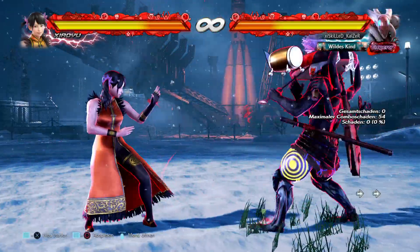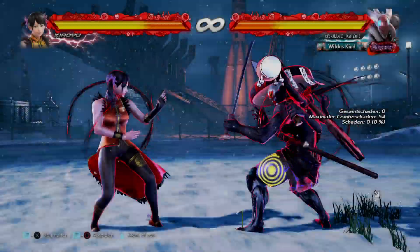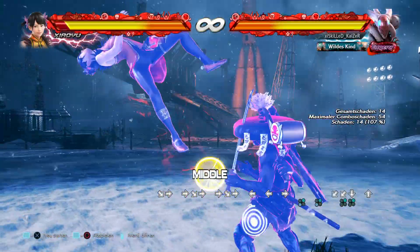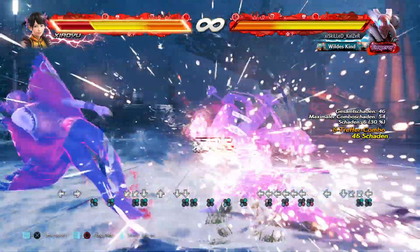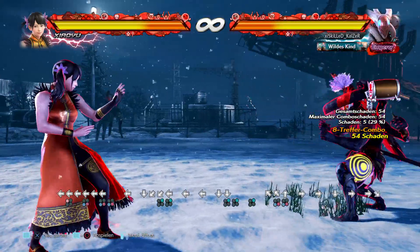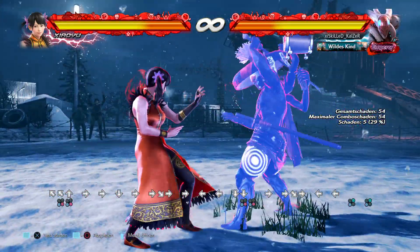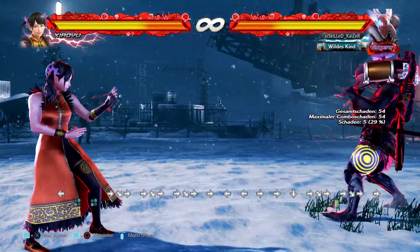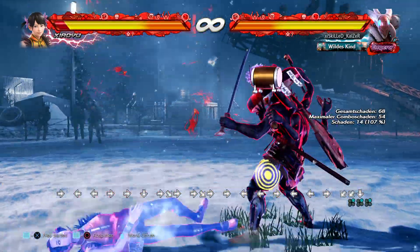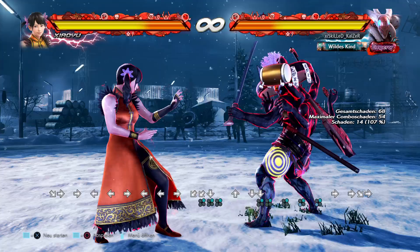Welcome back! I'm gonna show you my new staple combo for Yoshimitsu this season, and that's how it looks. I'm gonna explain how to do this combo — credits to Majin Nemesis, I think he was the first one where I saw it. So it's df2, sidestep 2-2, you sidestep upwards like always.